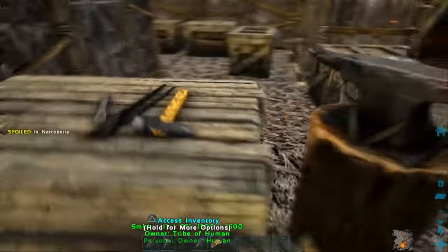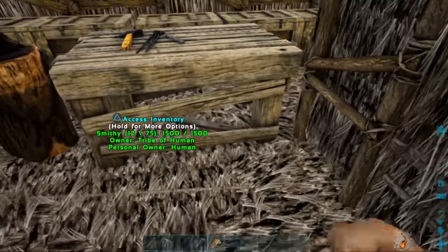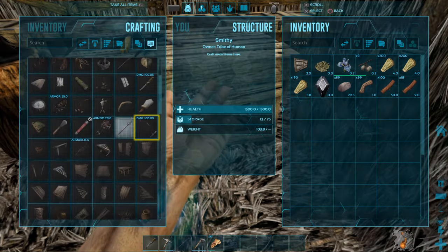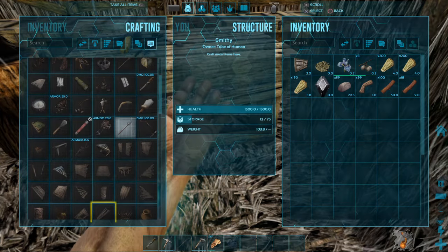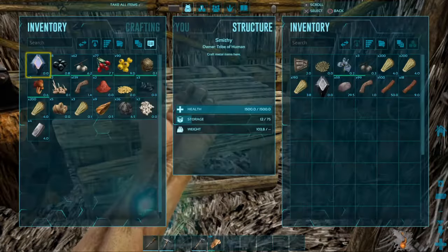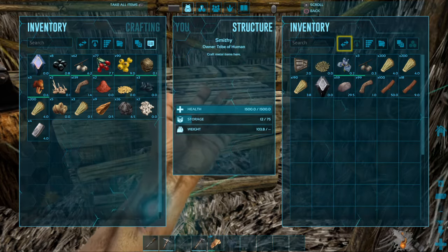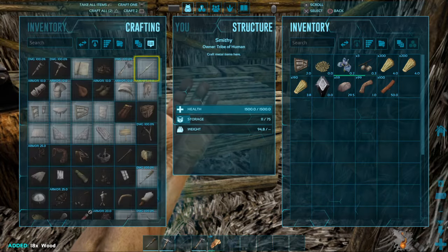All right, we need to make a ladder. How do we make one? Here it is — all right, we just need wood, now we can make it. I have a plan for how we're supposed to get around areas, basically, and up top mountains.